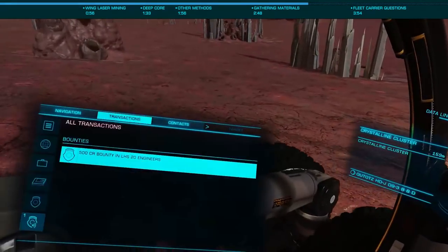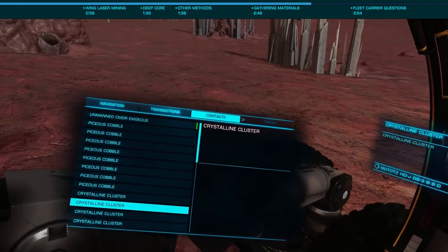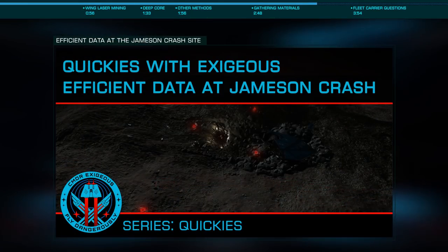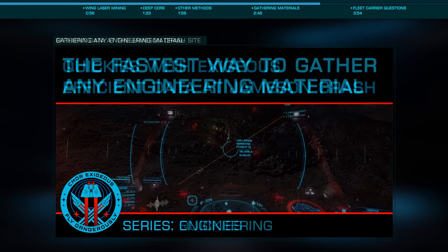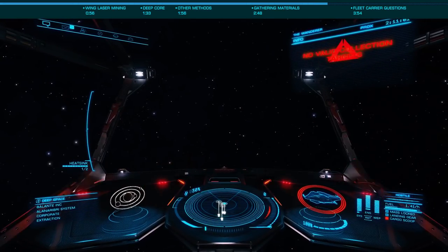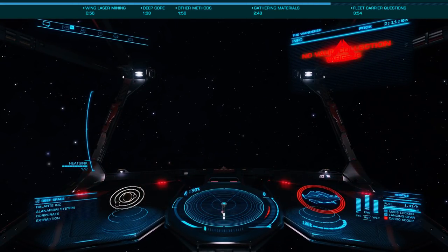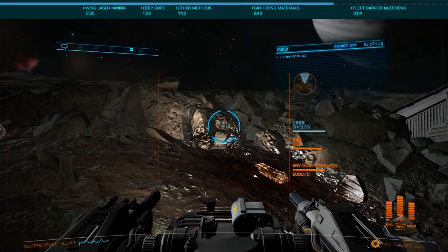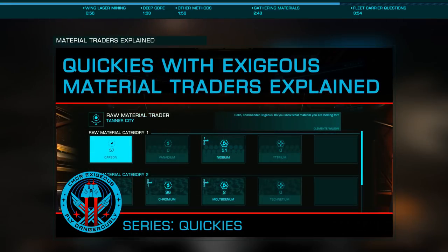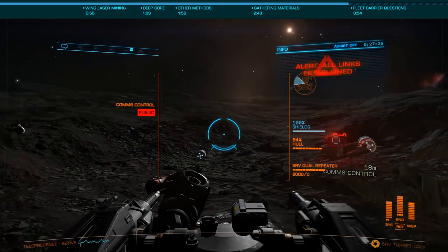If you've completed that and have the necessary credits, you may consider stocking up your data and manufactured materials. Again, we've covered the most efficient methods for that and links will be below. Using those methods you can get 100 Imperial Shielding, a grade 5 manufactured, in about 20 minutes, and 100 Aberrant Shield Pattern Analysis, a grade 4 data, in about 15 minutes. Using the material traders means you can acquire any of the engineering and synthesis materials you need more efficiently than any time in the game's history.